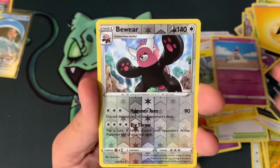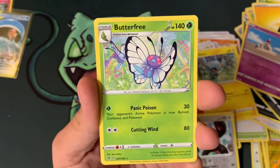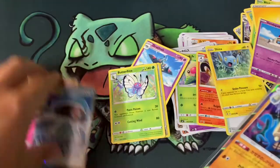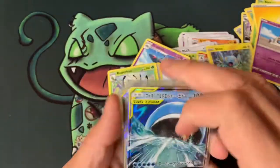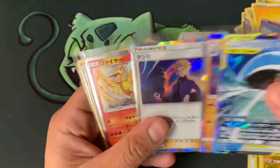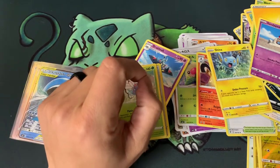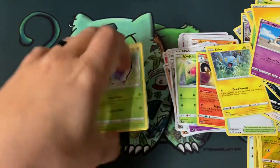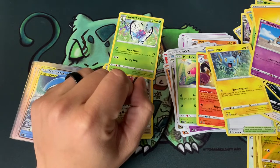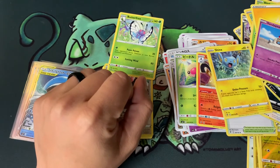Sinistea, Sandygast, reverse — and a Butterfree. Well, we didn't get much today since I want to mix everything up, but this Wailmer and Magikarp looks awesome — and Naruto's dad, Moltres, and Alolan Ninetales. Pretty sweet! Tomorrow I'm going to announce another giveaway — a little mini one — so stay tuned. Like and subscribe, comment below, and let me know what I should open next. Bye!